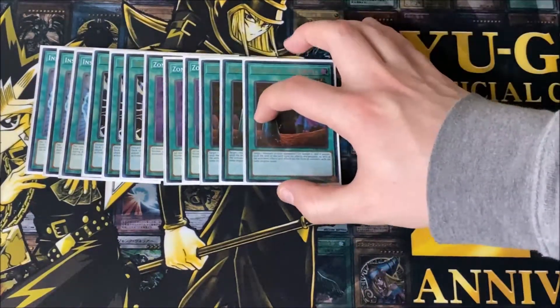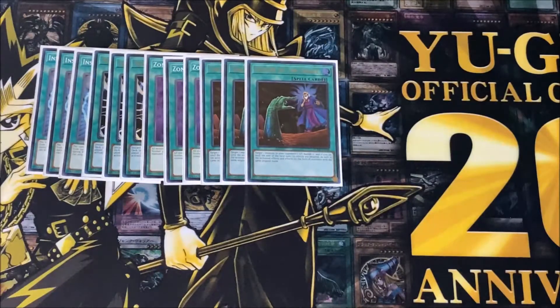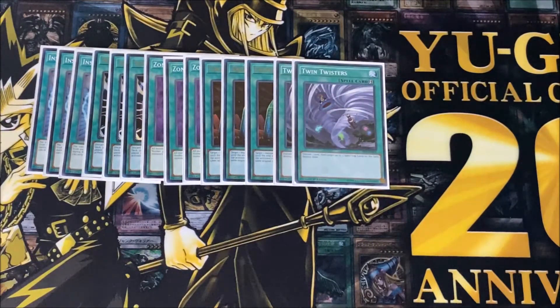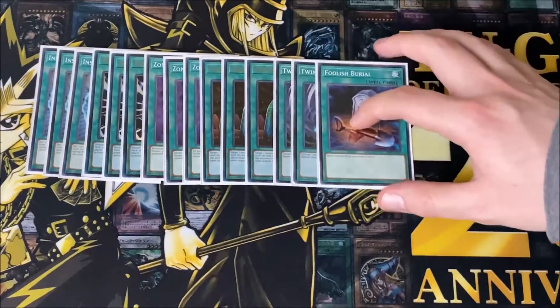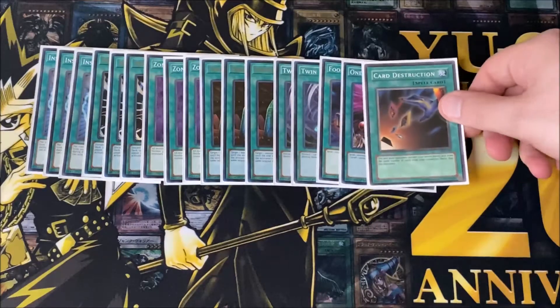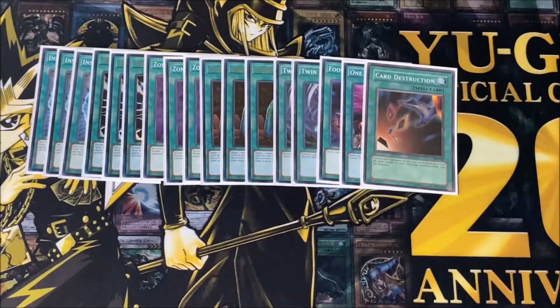I play three Called by the Grave because hand traps are annoying, so you've got to counter them some way. Two copies of Twin Twisters, just to be able to get rid of some back row — this deck can be a little weak to back row, and also the discard effect doesn't hurt you at all because you want your graveyard full. One copy of Foolish Burial and one One for One.